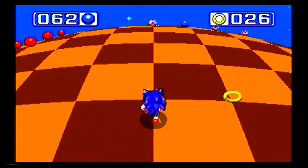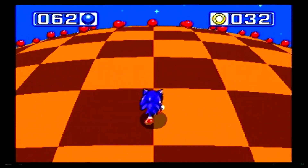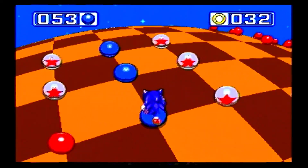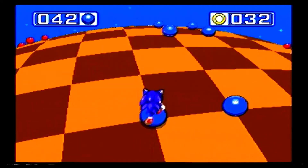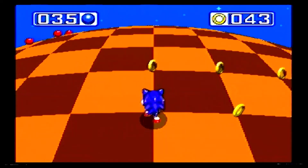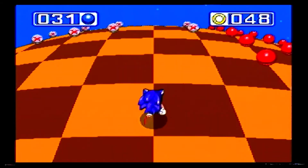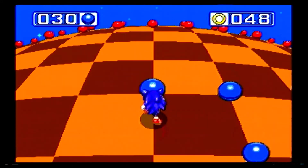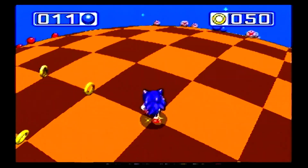My C button's a little bit jammed, so I'll primarily be using the A and B buttons for this. Actually, I won't be getting a perfect on all of them — I will show how to get a perfect, but I will not be getting a perfect on all of these special stages. Because I want to get all of the Chaos Emeralds and Super Emeralds, and if I wanted to get a perfect on all of the Super Emerald stages, that would be kind of difficult.